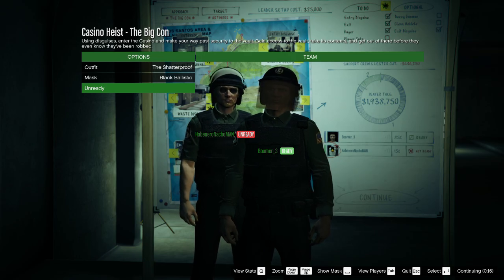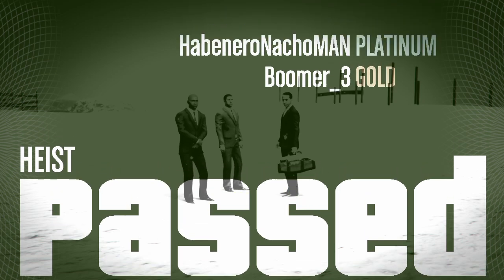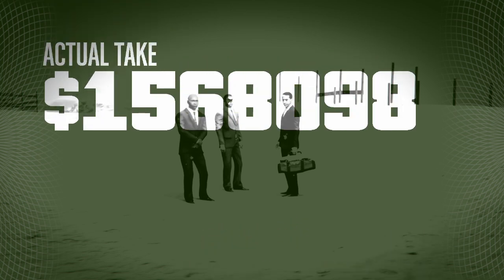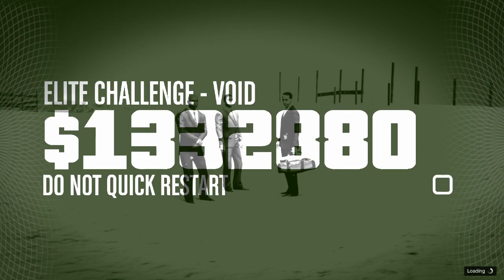At the end of the heist we got away with around 2.1 million, but after all the NPC cuts, Lester's cut, and the laundering fee, it ended up being more like 1.56 million. And as you can see, I got 85% of the cut even though at the beginning you saw I had given myself a 15% cut.